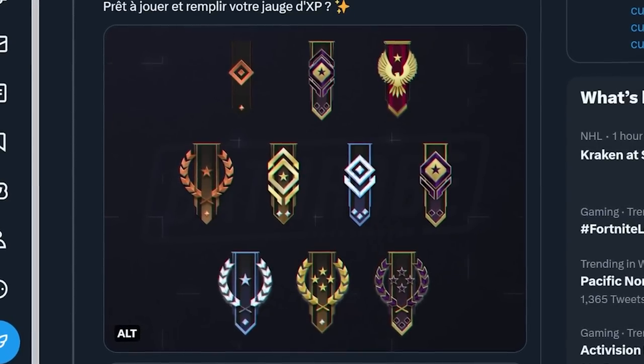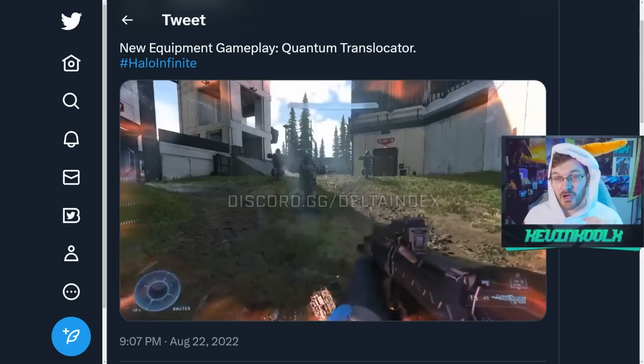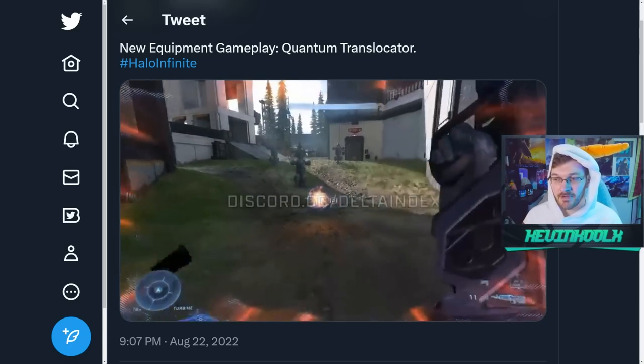New Halo Infinite leaks showcase career rank coming right around the corner, along with a hazmat core for Season 4, the Quantum Translocator showing up in-game, new maps that have been leaked out, and a whole lot more. Stay tuned throughout the whole video to understand all the details.